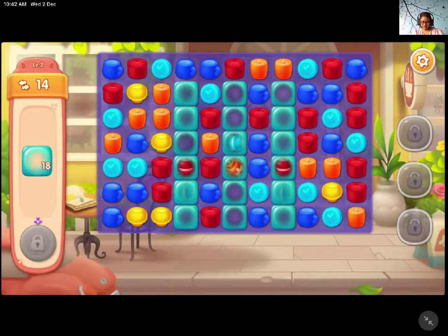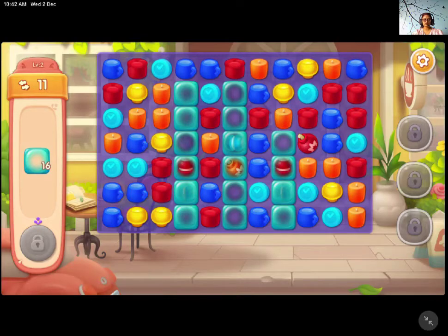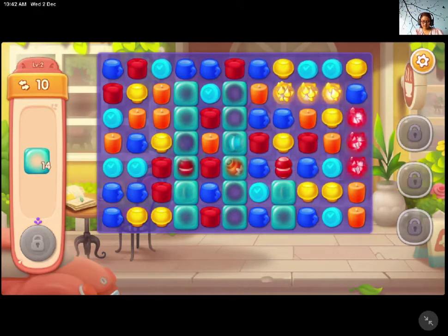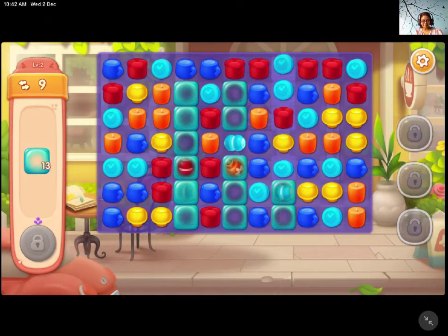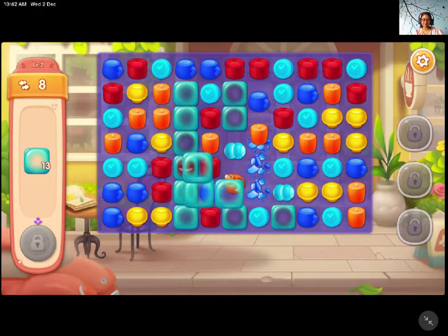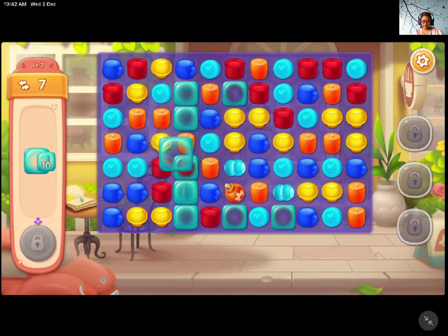I believe I got glass — they look like glass. You can't use the booster right away. You have to make a match with that specific cover of the booster. So that makes things a little bit difficult, because in other games we can use the booster on its own, but here it's not possible.